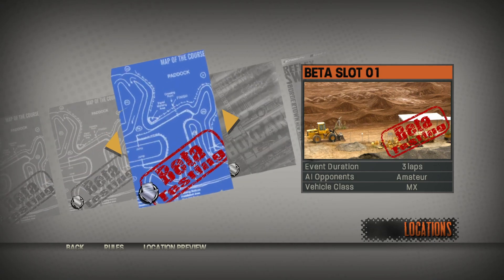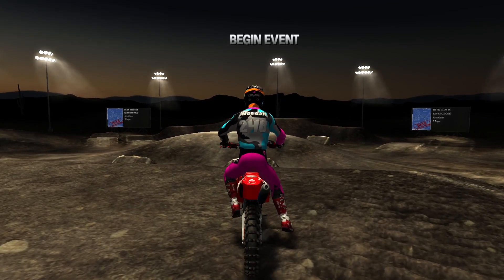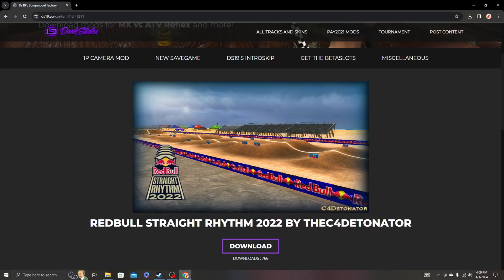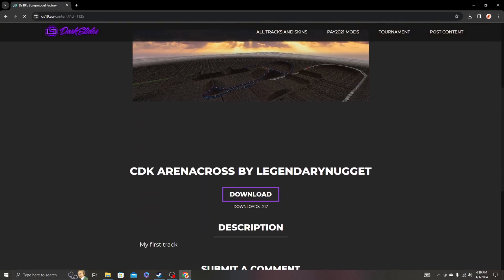That one was beta slot one, so find Supercross Beta Slot One and click on it — then Begin Event. Sometimes the things just don't work — not entirely sure why that one didn't load, but let's try a different track and download another one.